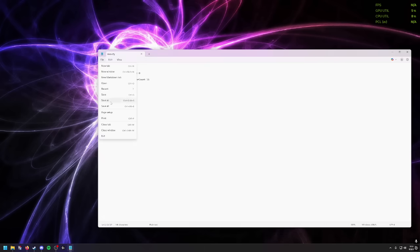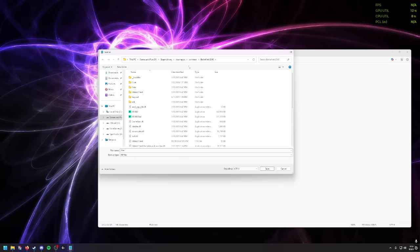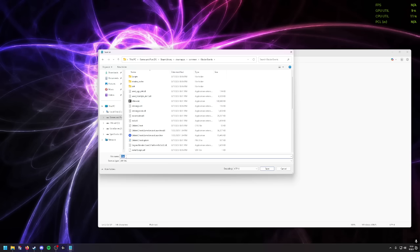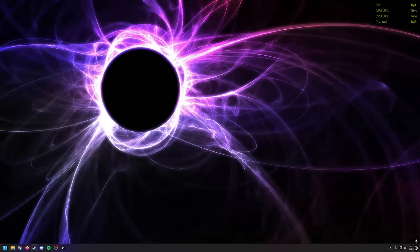Then go to File, Save As, set it to All Files. Navigate to your Steam, steamapps, Common folder — it's the Glacier events folder where this goes. Save it as user.cfg with a capital U, change the type to All Files, then save and close out.